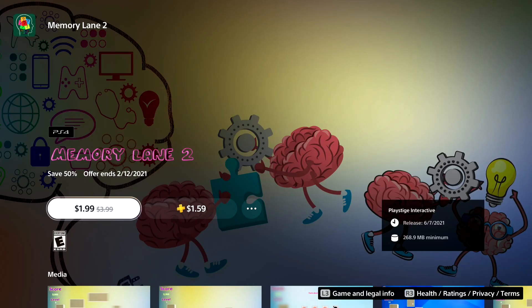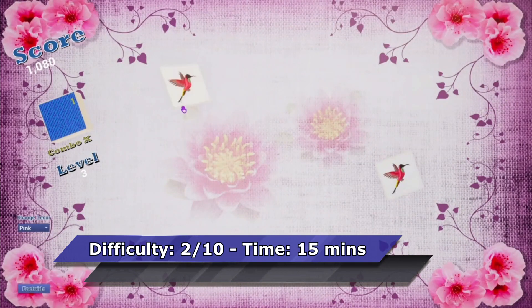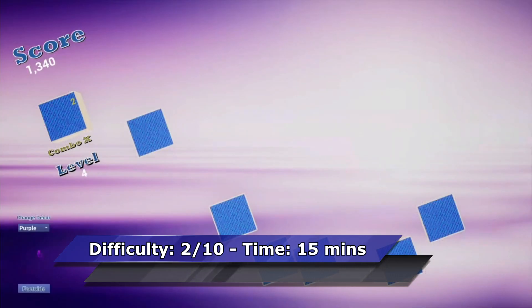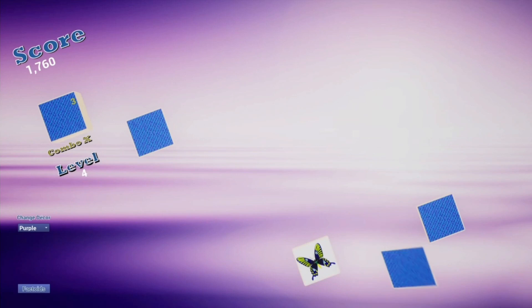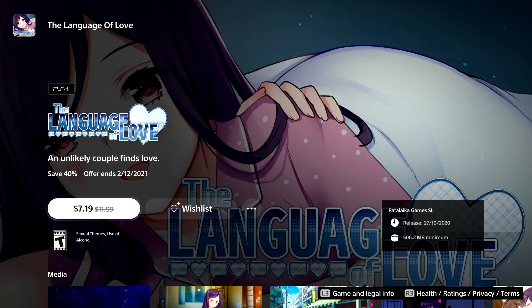The next two games on my list are Memory Lane and Memory Lane 2. Each game is just two dollars and can be completed within 15 minutes, maybe less if you're good at memory games. In each game the goal is to reach 20,000 points to get the Platinum — fewer mistakes means more points. It's also a very good game for kids.